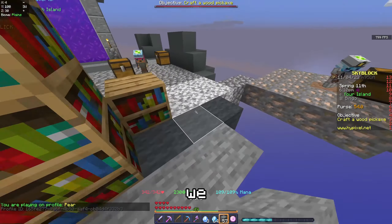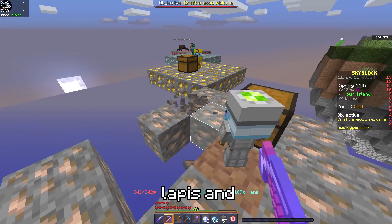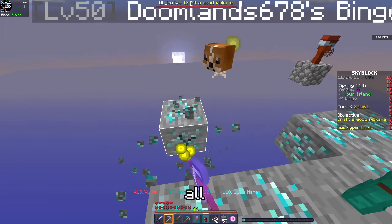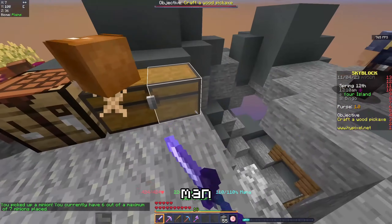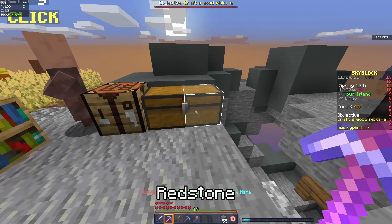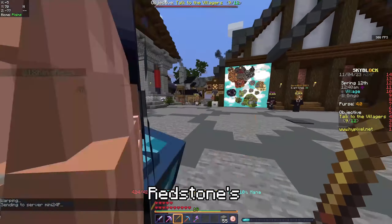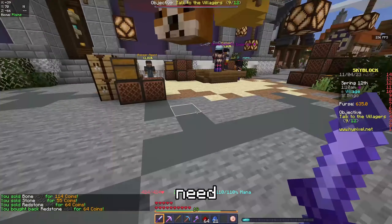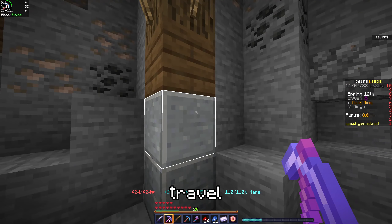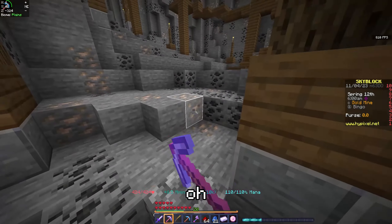We only got three diamonds. What we should be mining is lapis threads — they're easy. Let me place the lapis mine. Then we need to put down the gold, the lapis, redstone, diamond, iron. Redstone's gonna be easy, we already have two. Then we need iron. Damn, this is fun. All travel skulls become unlocked — oh my god!